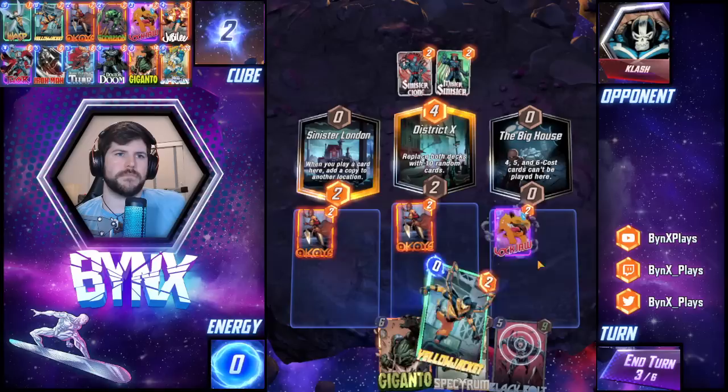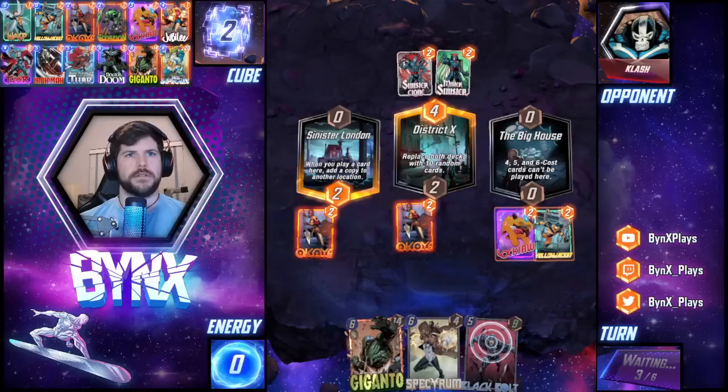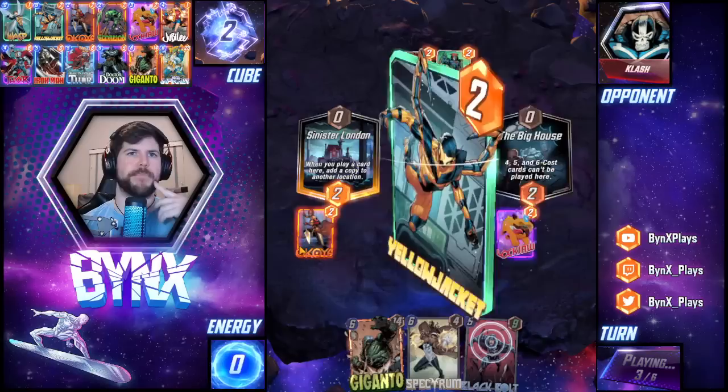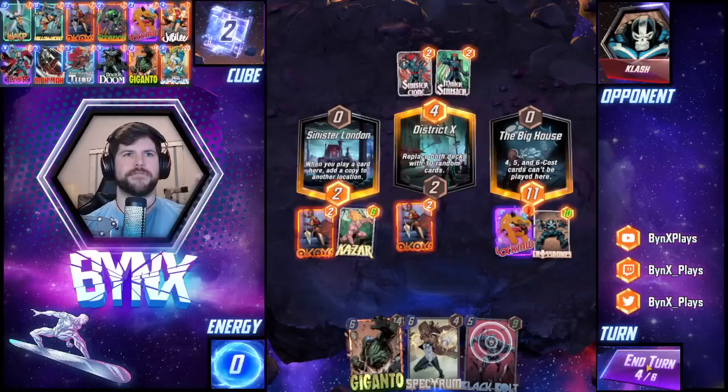This is an enormous W. I get to pull something big out of my own deck, hopefully draw something that I can play. And then I just get Black Bolt and Giganto in Sinister London and just play massive cards. Look at that — Crossbones. I'll just play Kazar in Sinister London because I have the space for it.